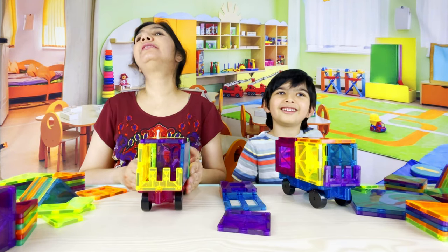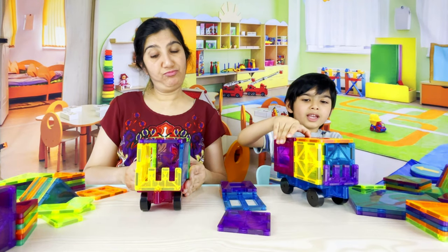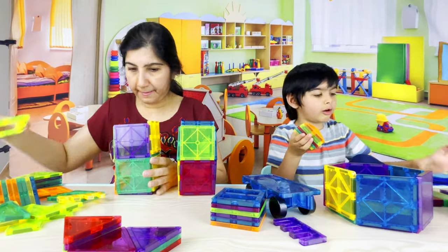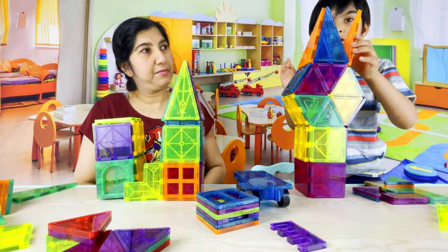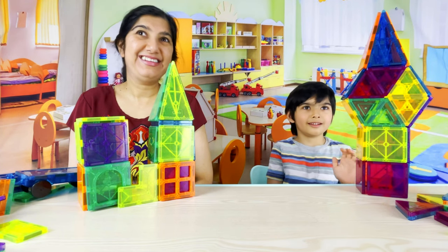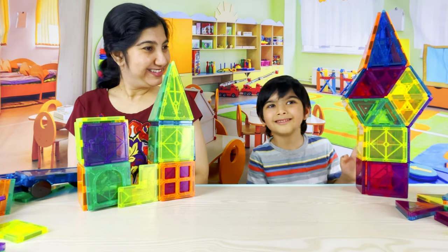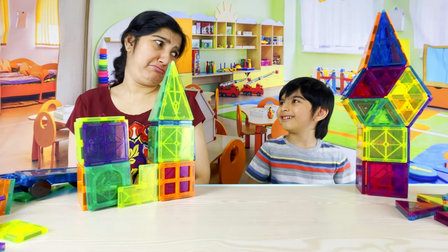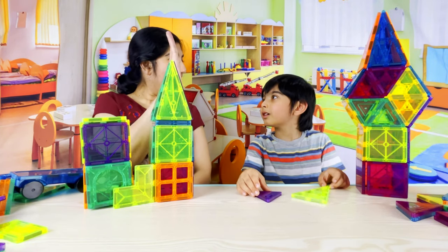Let's go to round number three. Papa, what is the topic? Round number three — use your imagination and build a structure, whatever you like. Okay. So what did you build, Krishna? I built a clock tower. Wow! And what did you build? I built a two-story tower, Mama. Both built towers, but Krishna's tower is so much more spectacular — you win this round, Krishna! Yeah! So what is the score right now? Three and one. Three, one. So Krishna wins the match!